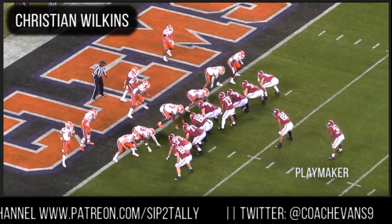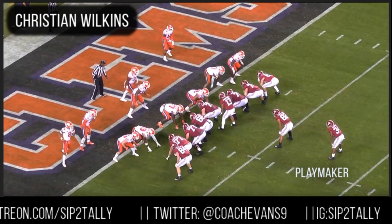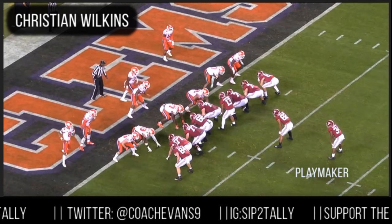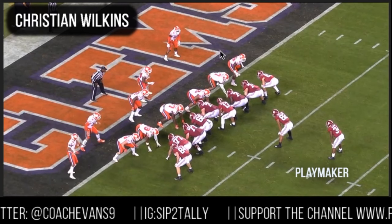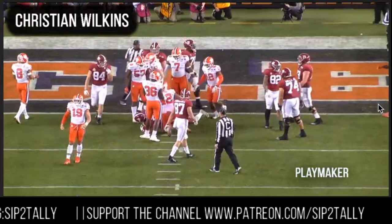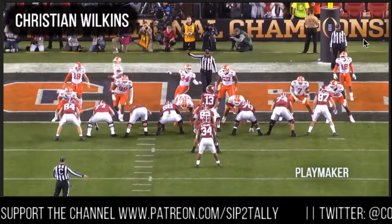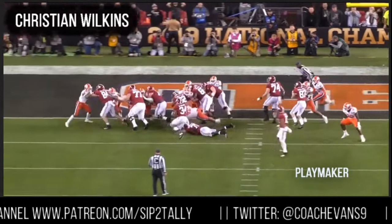You need your D-linemen — your Warren Saps, guys like that — to be playmakers at crucial times. The ball is on the one-yard line. Watch Christian right here. He destroys Leatherwood and clips the running back on the goal line. Use that leverage, slant that gap, and make the tackle. Simple.